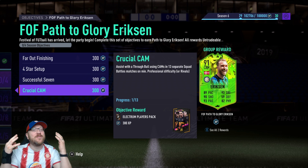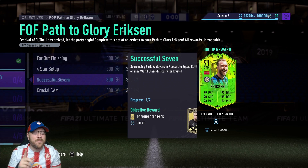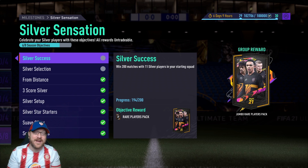So it's a bit of a grind, but that's why we're going to go over some of the easiest ways to get this done. I want to point out one thing — I'm always telling you guys, try to knock out as many objectives and combine them as possible. I am still working on a couple milestones objectives from Silver Sensation, so I'm going to start my match with a silver squad. If you've been grinding any of the silver stars throughout the year, it makes it a lot easier. I still need to win six more matches.